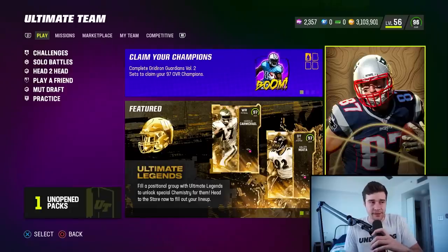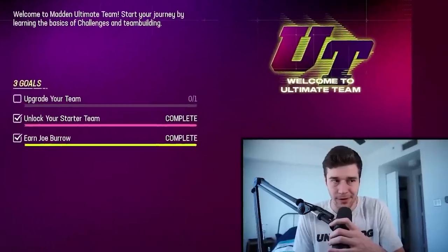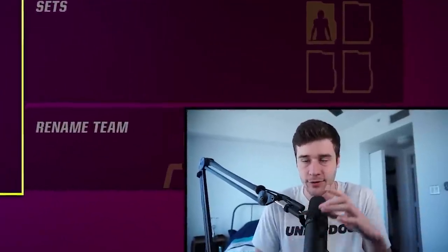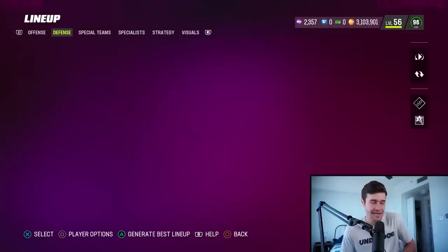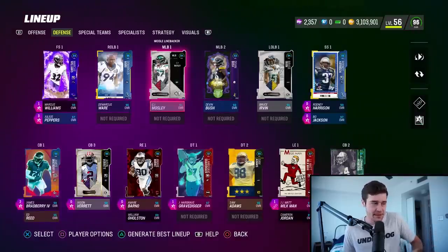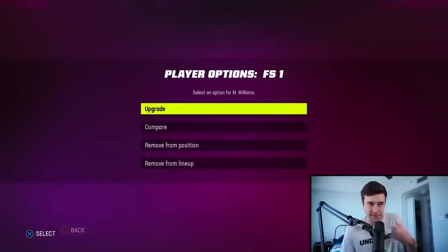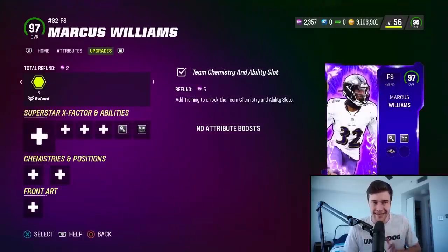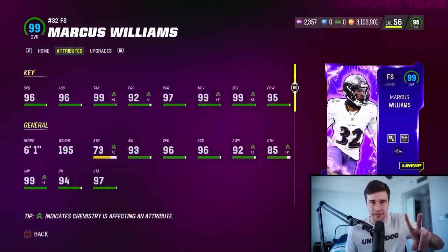Let's talk about tip two. Tip number two is a little bit more nuanced, but it's something I don't see a lot of people talking about on YouTube really at all — and that's getting your Super Bowl ring as well as your Gridiron Guardian boost for your team. As you guys can see, my lineup has quite a few 99s: Marquez Valdez-Scantling, Rob Gronkowski, and then switching to the defense, Marcus Williams, Rodney Harrison, James Bradbury. The unique thing about these cards is they're not actually 99 overall players, because Marcus Williams is basically going to be a 97, but we're able to boost up his stats to a 99 by using tip number two.